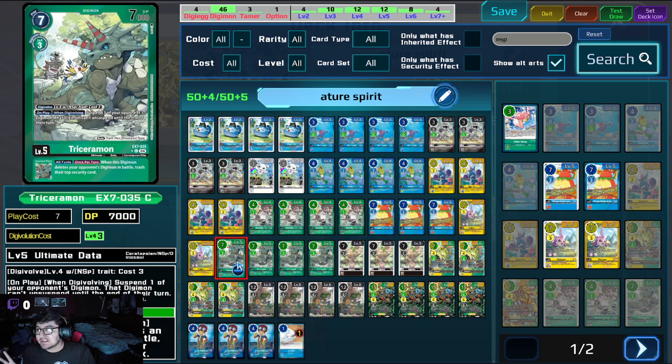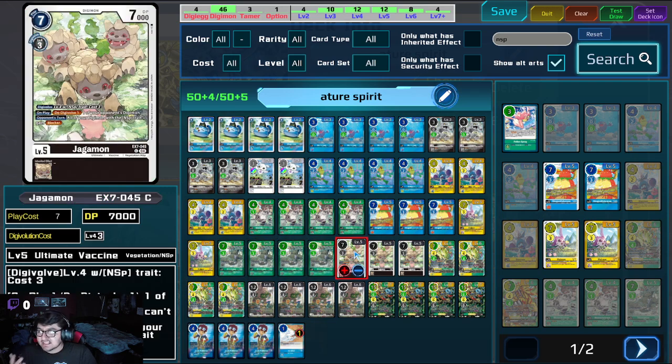Next is Tricerumon. This level five is pretty bonkers. On play when Digivolving, you can suspend one of your opponent's Digimon, and that Digimon can't unsuspend until the end of their turn, so they can't use effects, they can't use anything. If you play against Vortex, they can't unsuspend it with their own effects because this is a hard stun. The Inherit is 'all turns — when this Digimon deletes your opponent's Digimon in battle, you trash their top security card.' Next, for the last level five, we're running three Jagamon. I feel like this deck is missing something — I think they're going to get a level five in the future, hopefully, that gives all Nature Spirits Rush, which would be very, very cool and make the deck a lot more threatening.